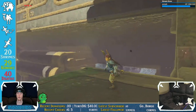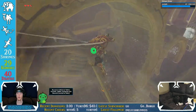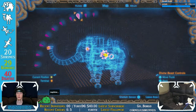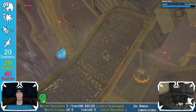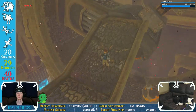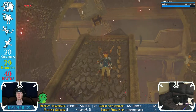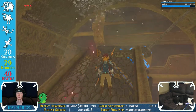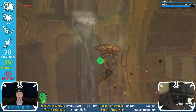Yeah, that doesn't get me high enough. So something that this ball is doing has got to be doing something, right? So Ruta, it's gonna slide and activate something, then that probably deactivates the fire. Perfect — oh, it opens up that gate!